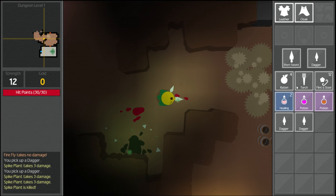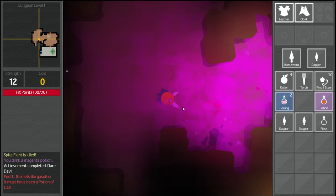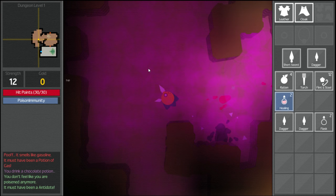We have two more daggers. We decide to drink a potion to see what it is. It smells like gasoline — it must have been a potion of gas. We pick up another one, a potion of anti-gas. Then we drink a chocolate-colored potion — we don't feel poisoned anymore, so it must have been an antidote.